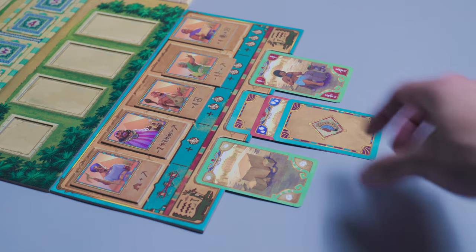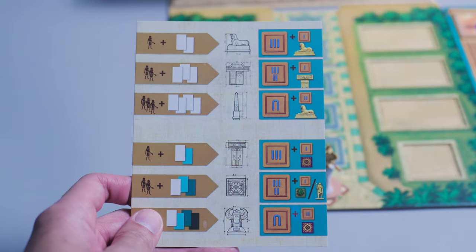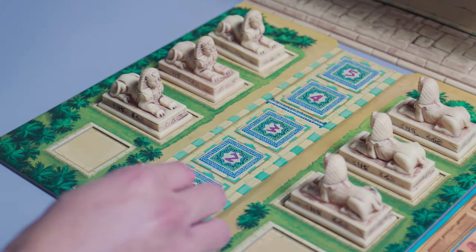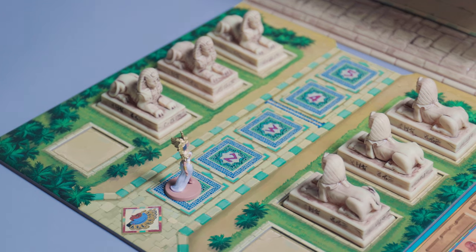So what's the whole point of Cleopatra? We're going to visit the market in order to gain some resources. From there, we're going to go to the quarry and use those resources that we just gained. And then we're going to build parts of the palace. Every time we do that, we're going to get points. Cleopatra is going to move one step forward each time you finish building an entire line of structures.